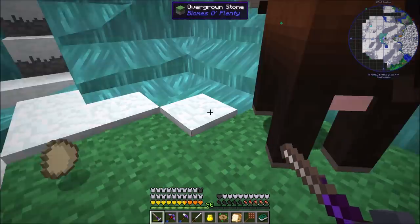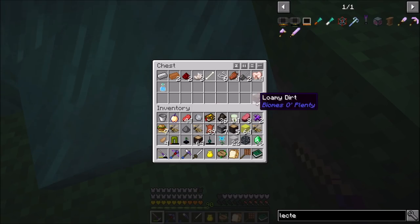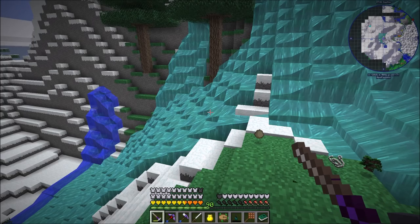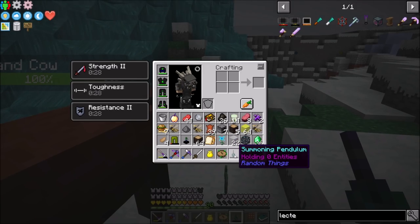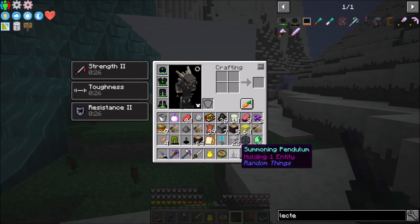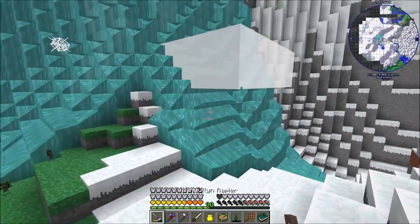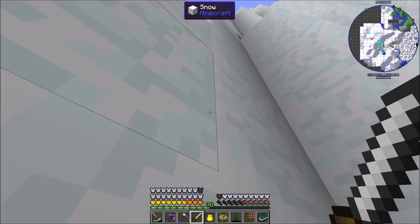I actually just found something amazing — something I've been looking for since day one. I finally found it in this chest: the Summoning Pendulum. I pulled it out because I didn't want anything to happen to it. This thing allows you to capture creatures. Right now it says holding one entity, and it can store up to five entities at a time. You just right-click to place them down. It has infinite durability, doesn't require any charging — it is the best mob capture tool ever, and you can't craft it, it can only come from chests.